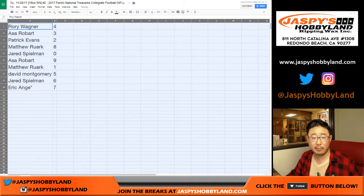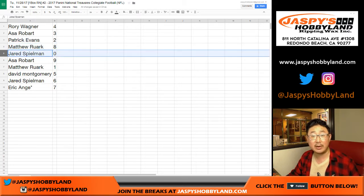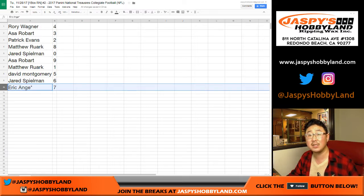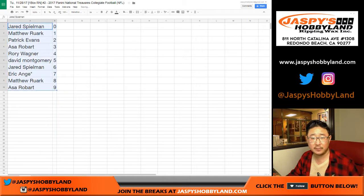So Rory, you have number four. Asa with three. Patrick with two. Matt, you got eight. Jared, you got zero — so any and all redemptions, even one-of-one redemptions, will go to you. Asa with nine. Matt with one. Montgomery, you got five. Jared with six — that's FanDuel, and EA Sports is in the game. Last one: Mojo, seven. Let's order these numerically and print this out.